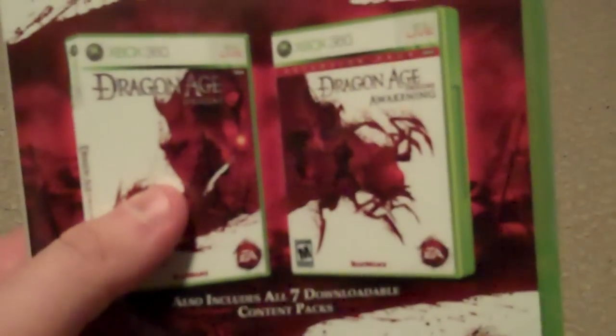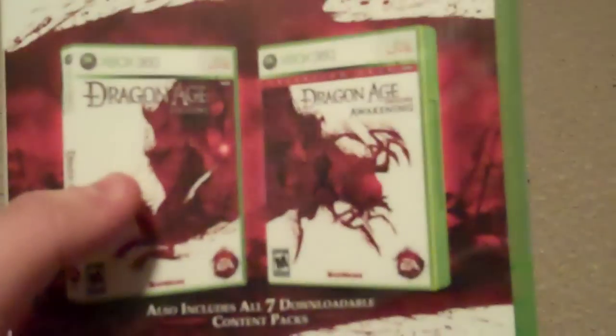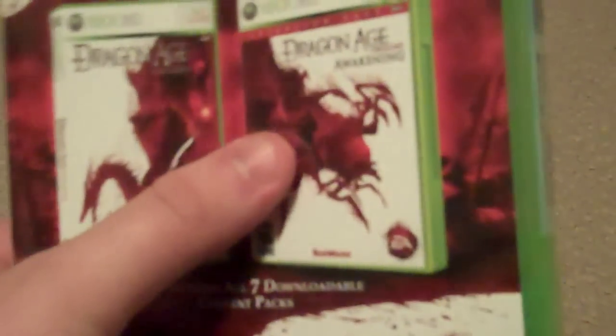The box art is pretty cool. It has the original box art for the original game, and then it has the Awakening art, which they kind of coincide — it looks kind of like its tail. So that's pretty cool. You wouldn't notice that if you had the two different boxes.